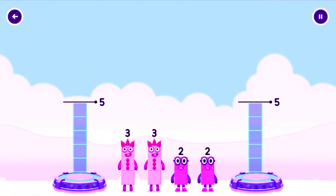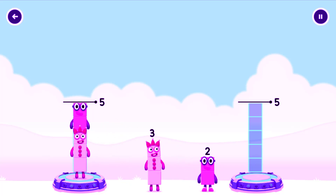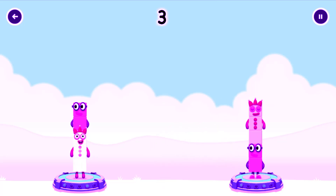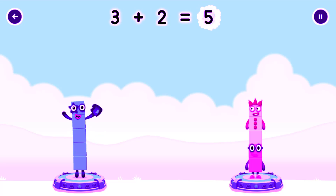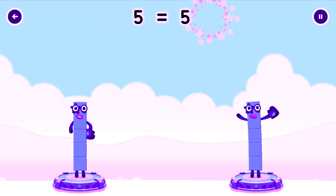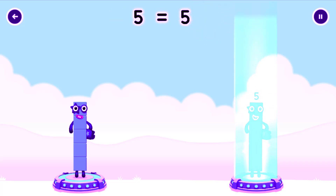Share the number blocks evenly to make two groups of five. Three, two, two, three — you cracked it! Three plus two equals five. Two plus three equals five. Five equals five.